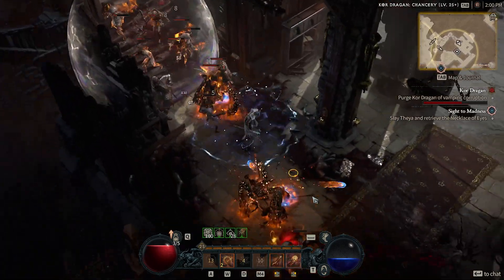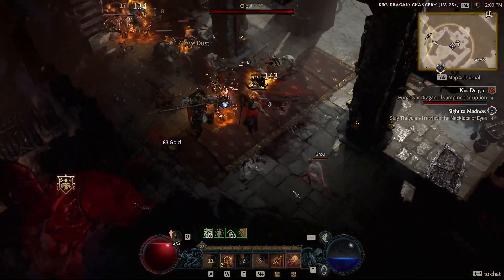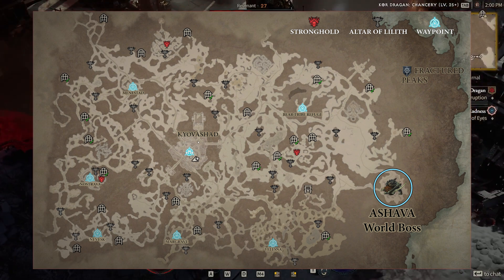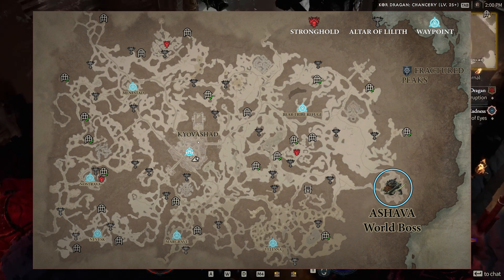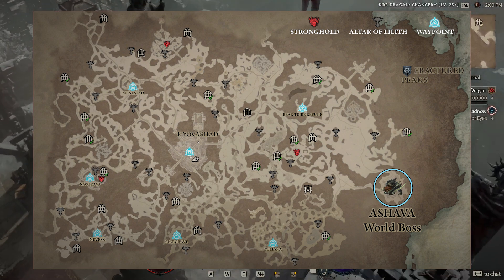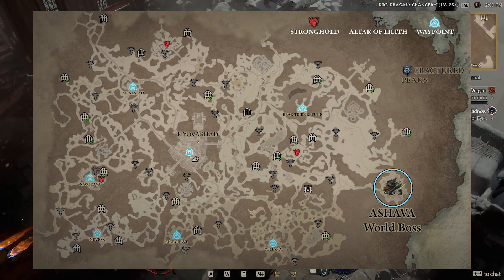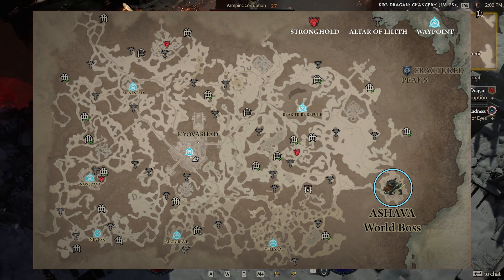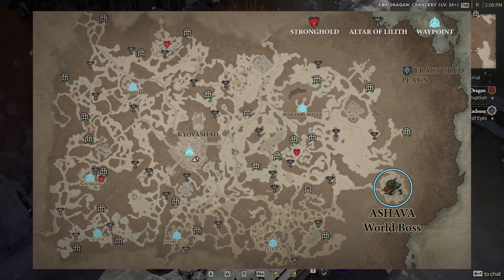Tip number four is strongholds. There are three of these, and this is definitely the most fun thing in the game in my opinion. It's like a stage battle where you have to go in, fight off a number of enemies, do a number of objectives, and then liberate the town. You get big renown for it, which will help you across your other characters, because renown gives you access to skill points, gold, potion slots, all that kind of good stuff.